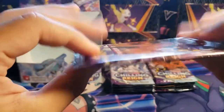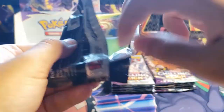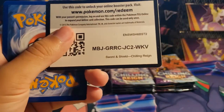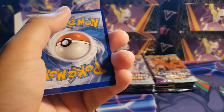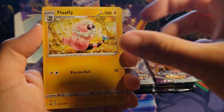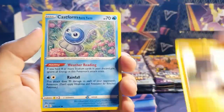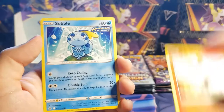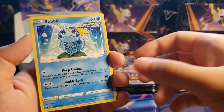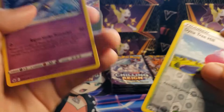Hopefully the Zapdos pack will grant me a little luck. Water Energy, Flaffy, Clara, Haunter, Weedle, Galarian Farfetch'd, Castform, Larvesta, Sobble — this is a really cool art. We got the Dynatree Hill reverse holo and a Malamar non-holo.